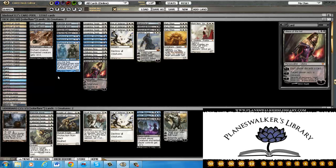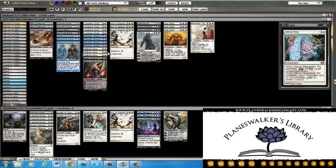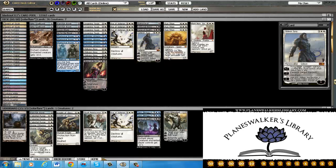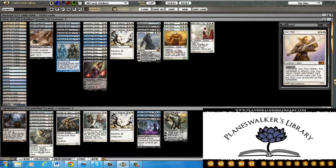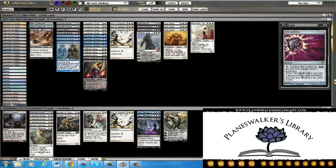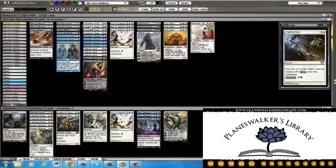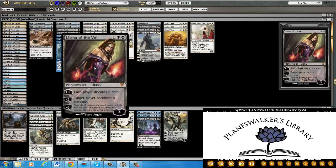So let's talk about what the deck does and what it does well. First, it's a tap-out control style deck. You basically play Sun Titan and then you recur some of your 1, 2, or 3 drops.